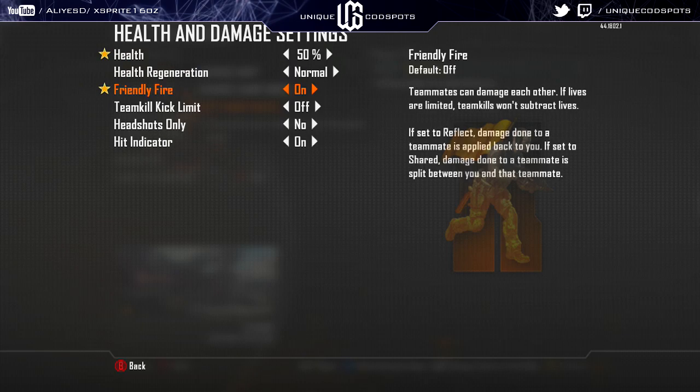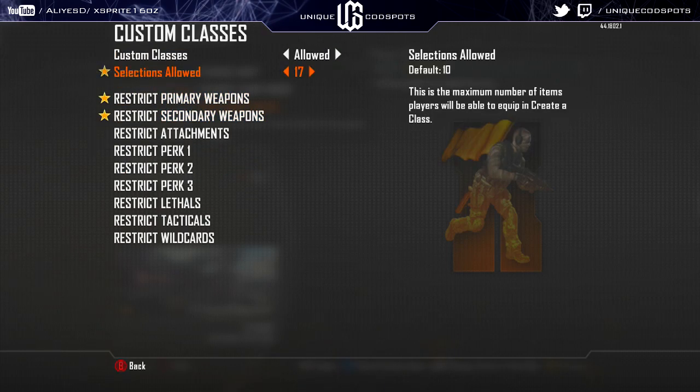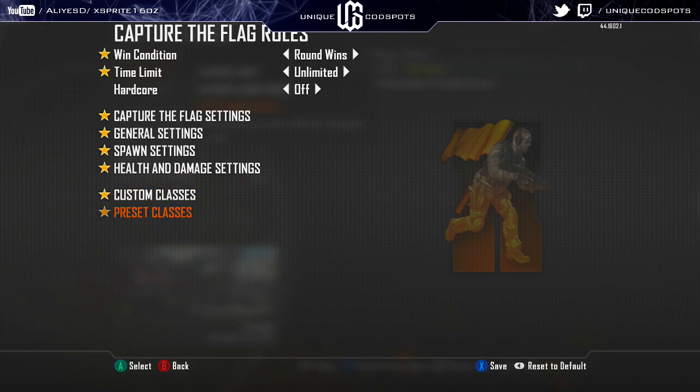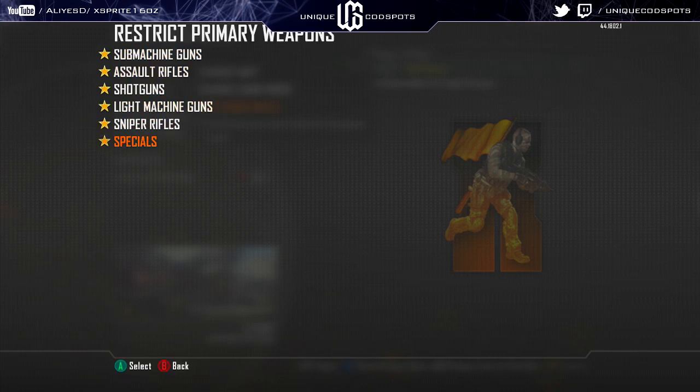For custom classes when you do this, I would suggest using 17 as a loadout and restricting both primary and secondary. You don't have to do this, you could set up the classes however you want. The way I do it is highly specific to a certain group of people — so you restrict both primaries, like every single gun, primary and secondary.